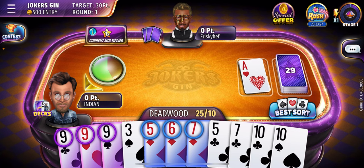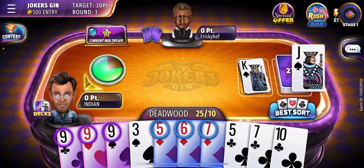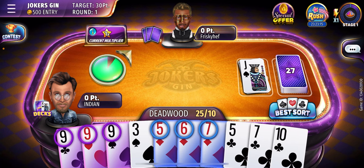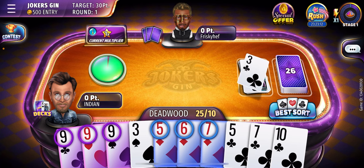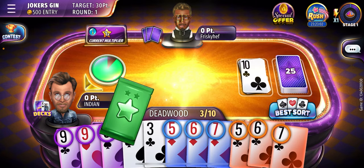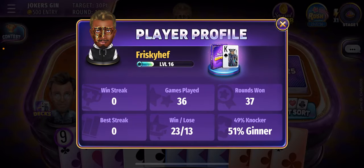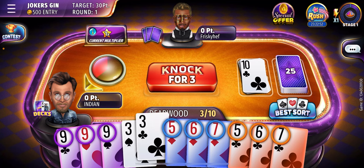I'm trying to reduce the amount. I'm lucky — I don't have any jokers except the set advantage here. So I can knock for three, but I think I can check his player profile — he's a junior, so he's going to wait.